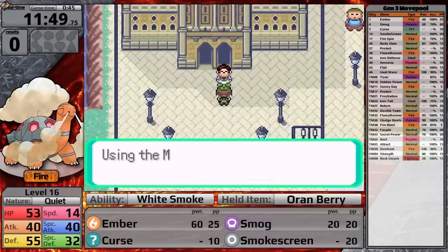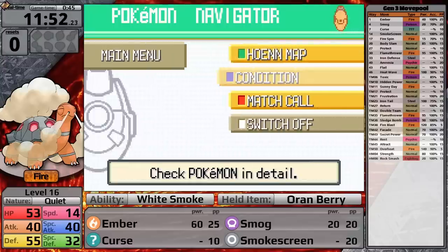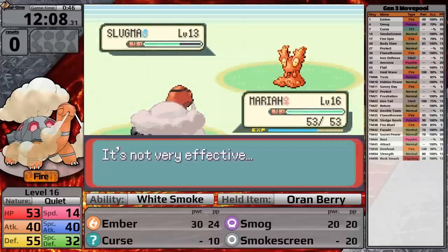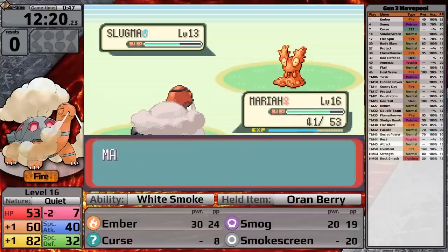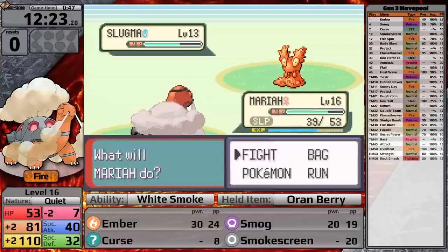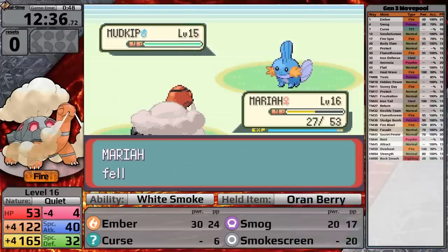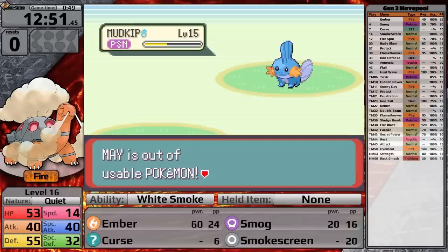After finishing off the small plotline with the Team Aqua Grunt, I give a mandatory match call to the President — this is so annoying. Then I face Brendan at the outskirts of Rustboro City. His lead Pokemon is Slugma, so Ember is the best thing to use. Smog is so bad — after the Slugma goes down he sends in Mudkip, but I get Yawned and Torkoal falls asleep, so the Water-type takes me out. I saved in front of Roxanne, so I have to beat her again.